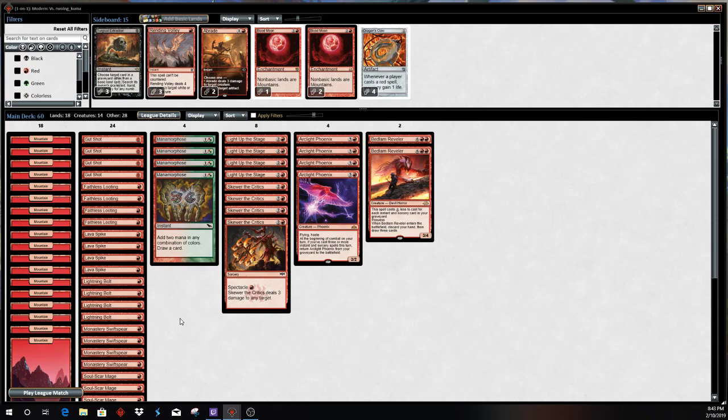It's very fortunate that you don't have to rely on things like Fiery Temper anymore, so with Skewer of the Critics and Light Up the Stage taking those kind of garbage cards away, the deck's pretty solid in terms of the spells it's casting now. They're all pretty reasonable spells on their own. Gut Shot is another free spell that also allows you to take out early mana dorks, and helps you double and triple spell to get your Arclight Phoenixes back.